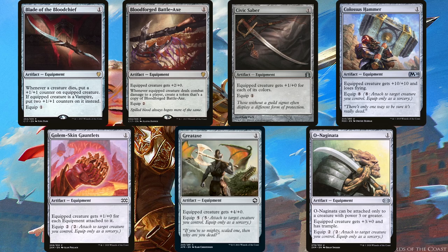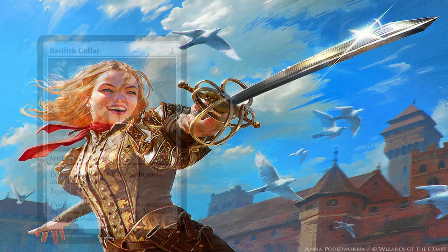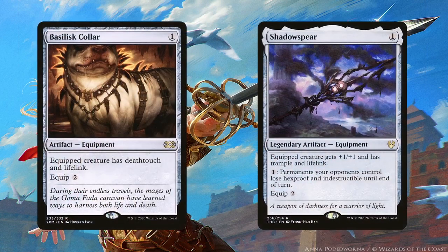Great Axe isn't that impressive and is pretty much reliant on equipping it for free onto Galea, but it's still +4/+0 for just one mana, possibly for free. Old Naginata is a bit better — although it only pumps +3/+0, it gives trample and only costs two to equip. Other one-drops like Basilisk Collar and Shadow Spear are amazing due to their keywords. Deathtouch doesn't matter once Galea is ridiculously huge, but it's great for the early game. Giving her Lifelink will make it very hard to beat you with burn or combat.